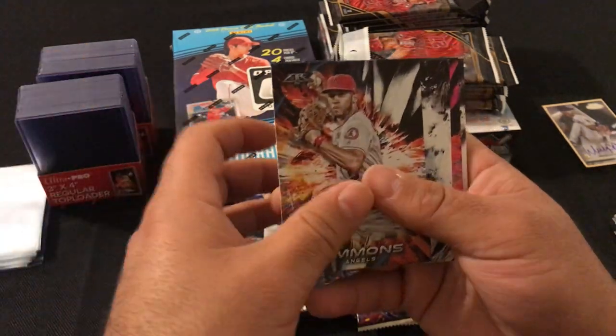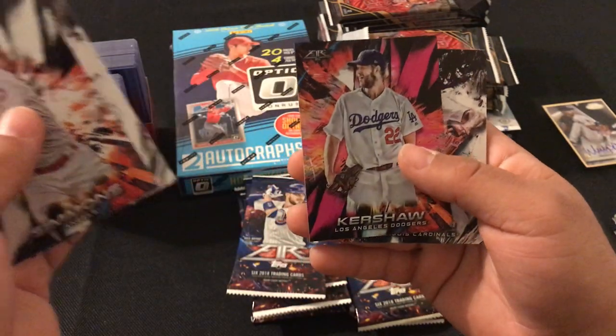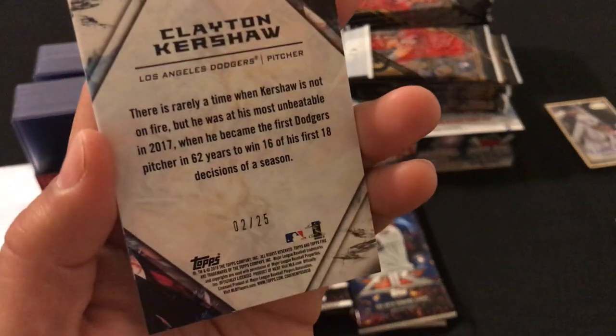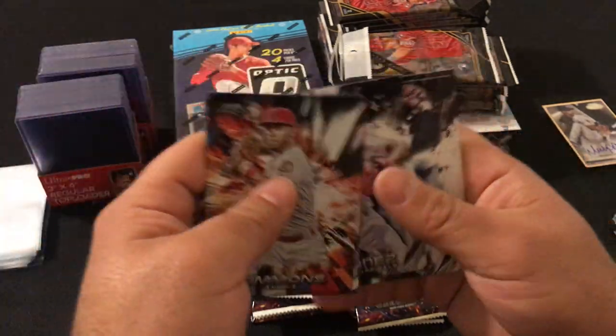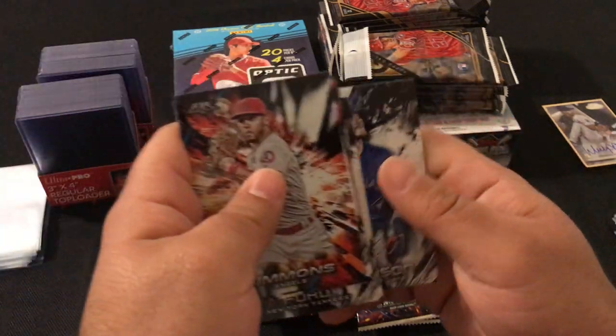This pack: Andrelton Simmons, Roger Clemens, a Kershaw numbered 225, Carlos Martinez, Whitey Ford, and Josh Donaldson.